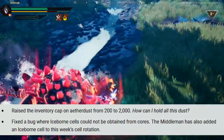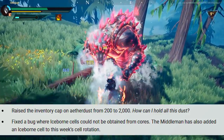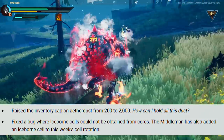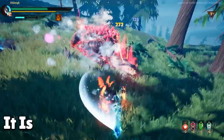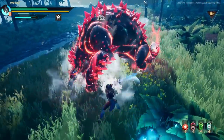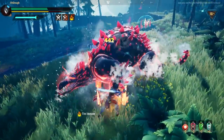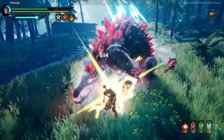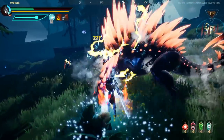They also fixed a bug where Iceborne was not obtainable from breaking cores, and to remedy this they will be putting Iceborne in the middleman in the next rotation. Hopefully it'll be a plus three. Even with all the cores people ran, there was a really good chance they didn't get anything good — I opened 90 cores when Molten came out and only got a plus one. So this is a pretty good way to fix that kind of issue.